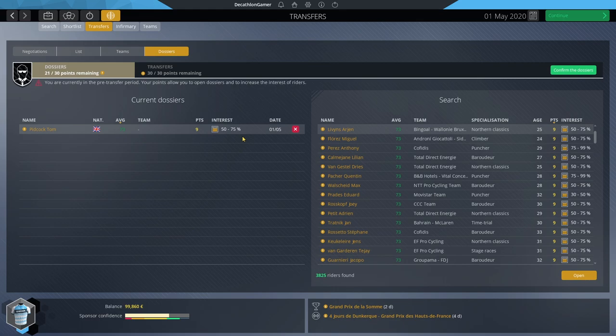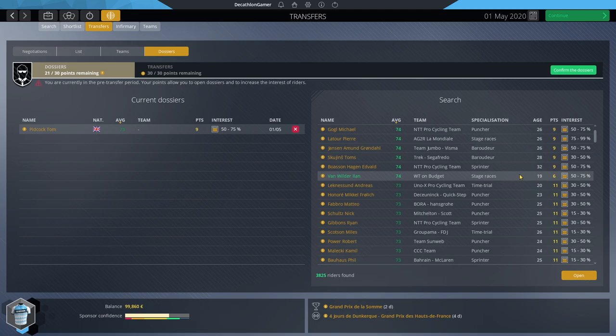Any rider in the red will not sign with you even if you get them to 100% in contract negotiations. Any rider in the yellow will sign but carries a negative into negotiations — meaning it costs more regardless of whether they're at 31% or 99%, the impact is the same. Only at exactly 100% — green — do riders become more affordable. They want to sign for you and will accept less money. Getting riders into the green is pivotal for a world tour team on a budget.